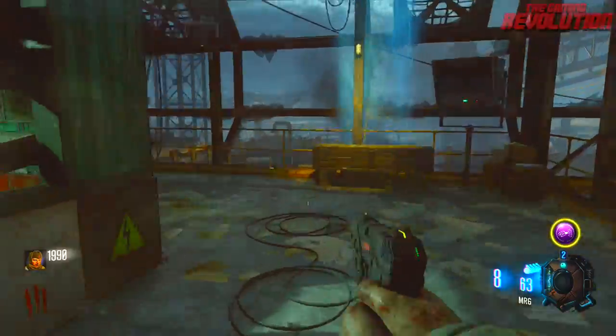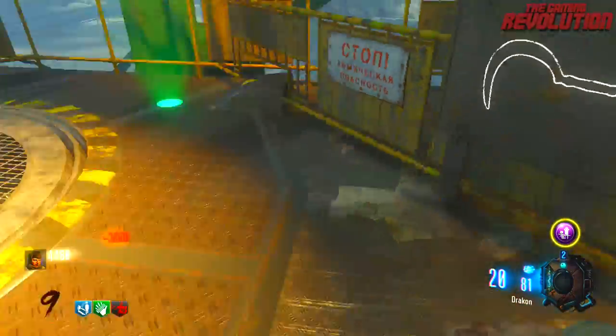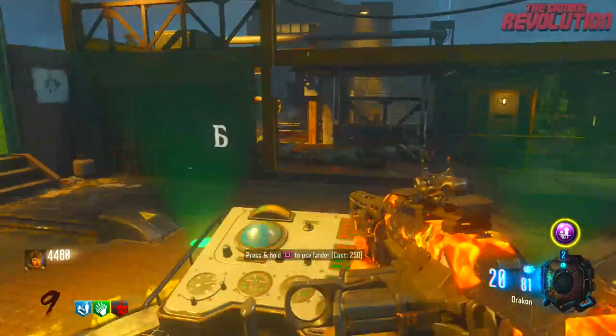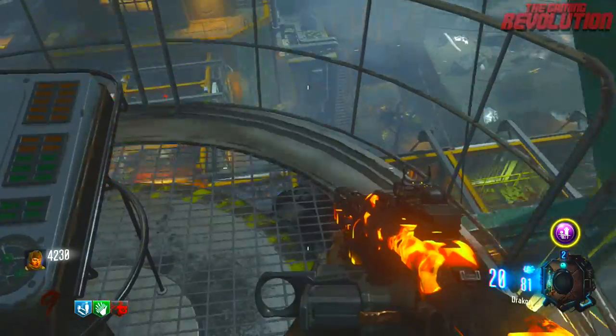Now that you've managed to get yourself the power on, what you need to do is fly all three different lunar landers over to the spawn of the map. The first lunar lander can be located near where the power is, and it's where the sickle is located.